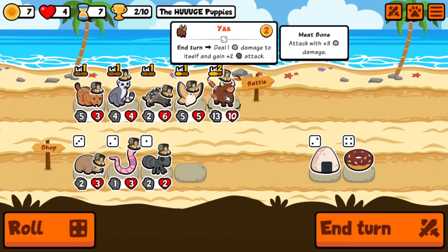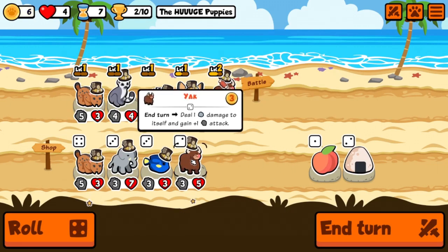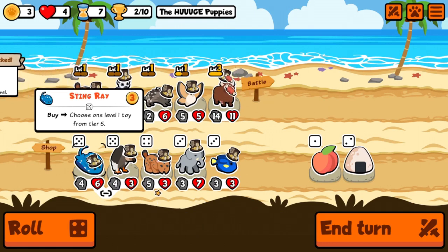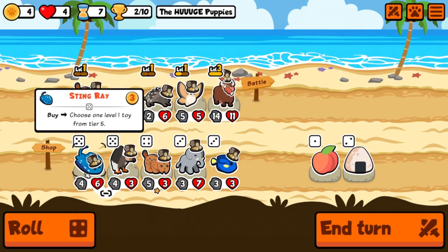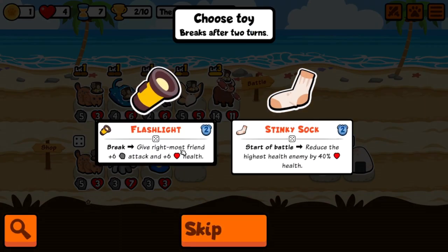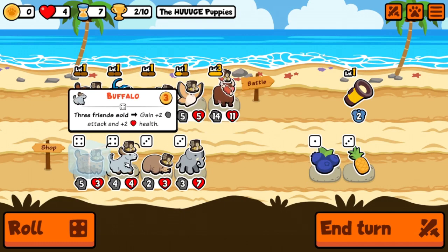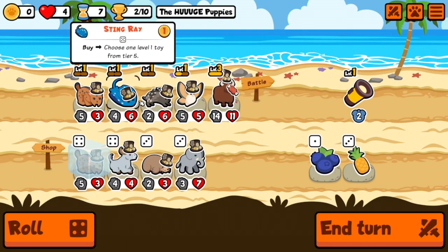Another yak — I'll take it. Nothing else here, so let's go level three yak. Oh, the stingray — a level five toy, something to think about. Let's take it and freeze the flashlight. We'll roll — buffalo three friends sold... none of those work. We'll put a peach on the porcupine.